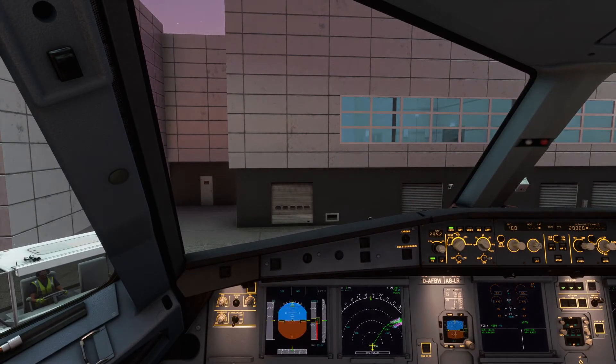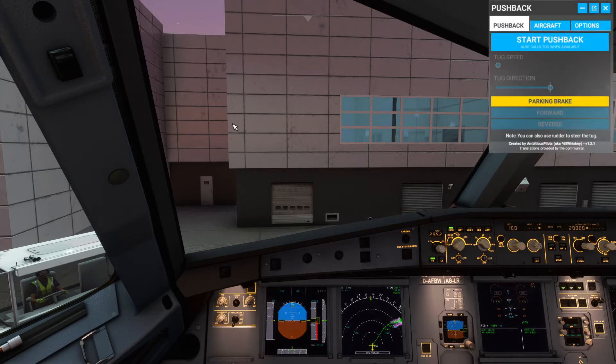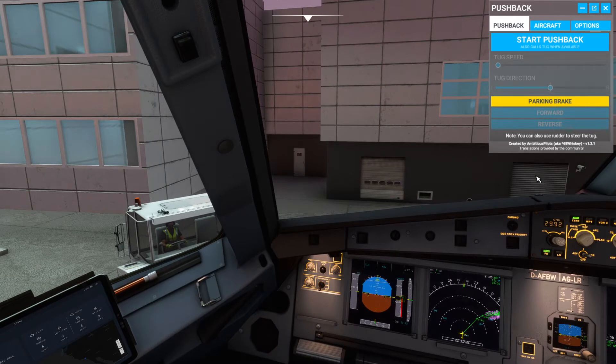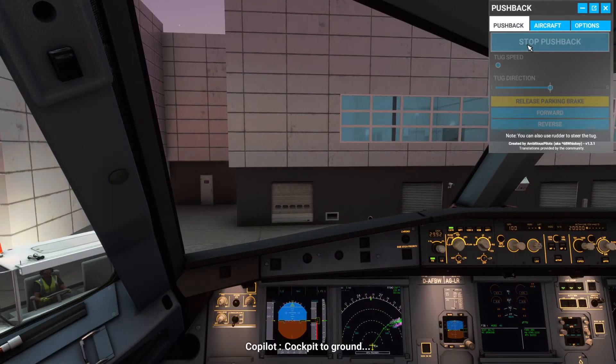Now we are going to continue on to pushing back. I am using the pushback helper — I forgot the name but it's a mod you can get off flightsimulator.to and it is free. You can install it into your community folder and it will give you a more realistic pushback. You can also control the pushback tug with your rudder, which is also used for taxiing in Microsoft Flight Simulator. We have the pushback truck already here and we are going to press start pushback.